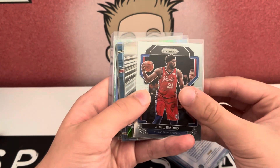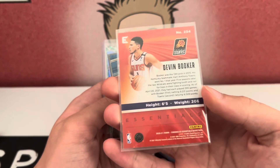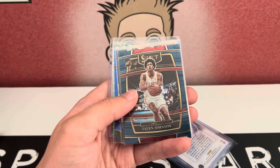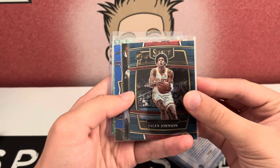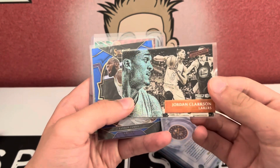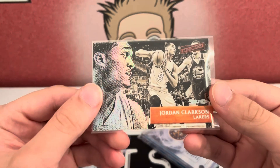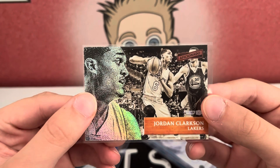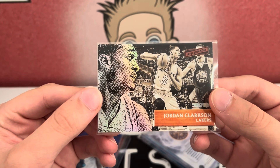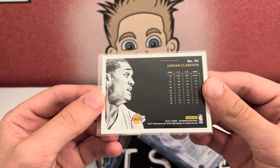We got a Prism Devin Booker — 2020 Essentials, I want to say. We got a Jalen Johnson Select Rookie, that's not bad. And Jordan Clarkson, Artist Proof from Aficionado. That's really cool, I love these cards. Wish they brought this set back, it's so cool.